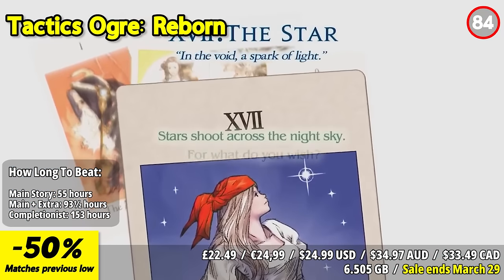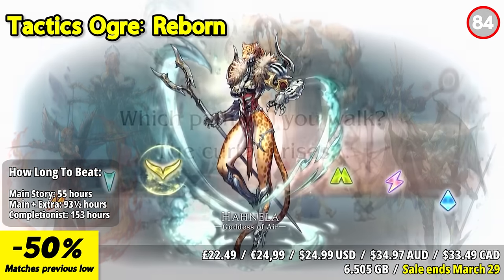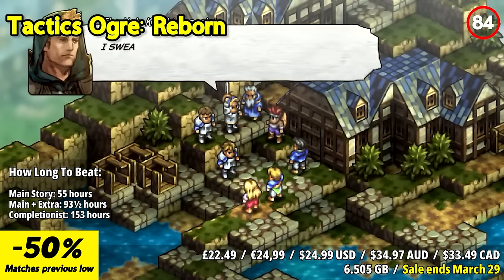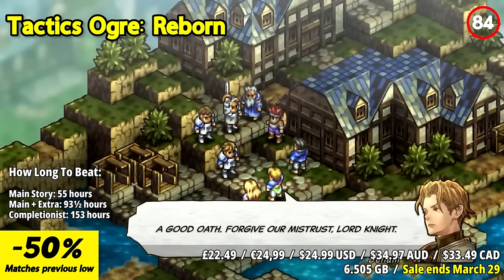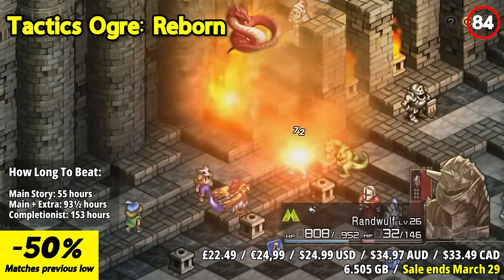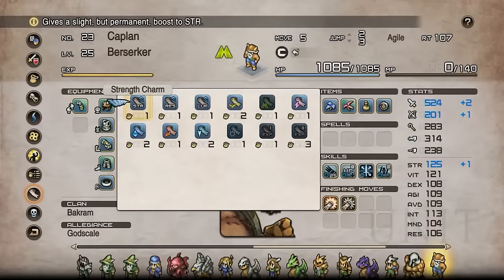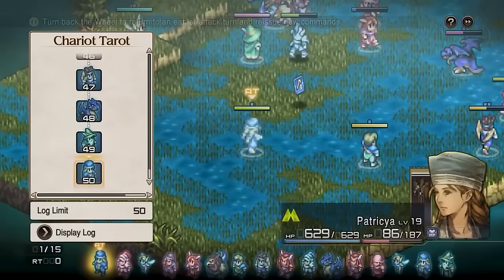Tactics Ogre Reborn is an exciting revival of a classic tactical RPG. Set in a fantasy realm torn by political intrigue and war, players lead a band of heroes in strategic battles. The game's updated visuals and enhanced soundtrack breathe new life into the beloved title while staying true to its nostalgic roots. Tactics Ogre Reborn offers deep and intricate gameplay, with players commanding their units on grid-based battlefields, making tactical decisions that shape the outcome of each conflict. The engaging narrative unfolds through branching storylines, where choices have far-reaching consequences, providing a rich and immersive experience.